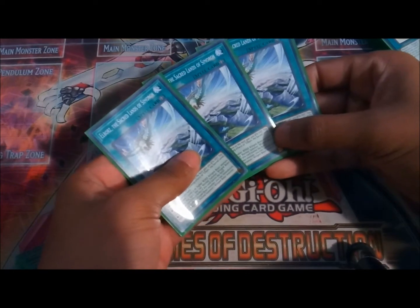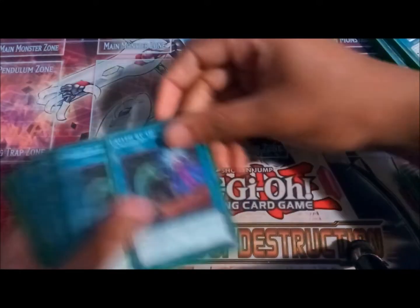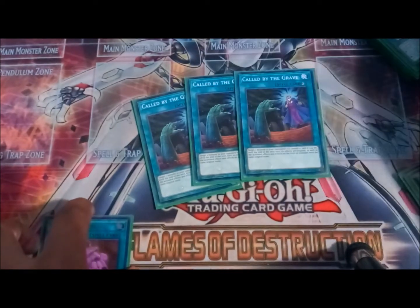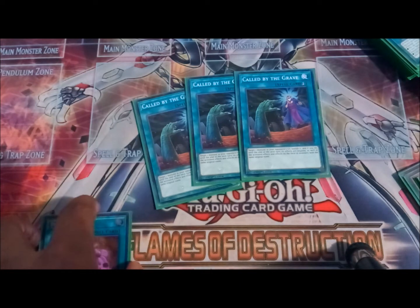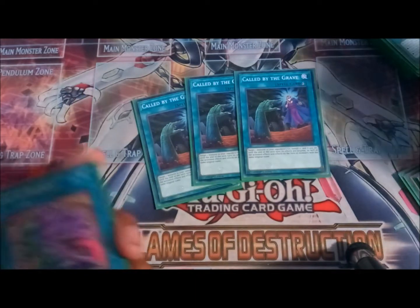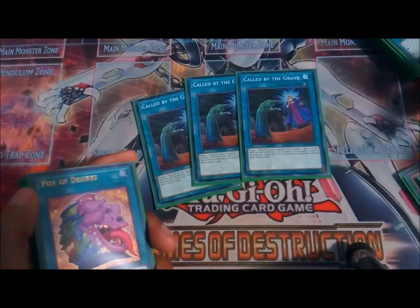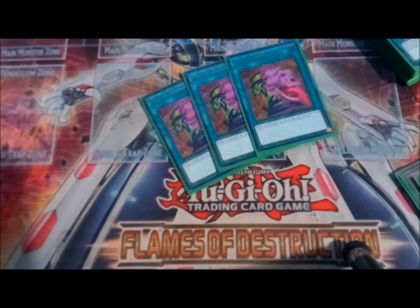Even though it can be a brick, you still run three because we're playing Pot of Desires in this build — spoilers. Called by the Grave is very important because if you activate Onslaught, you discard a winged beast — that's minus two — and if that doesn't go through it really hurts. Called by the Grave protects your spells. Pot of Desires can't be Ash'd and can't be Impermanence'd since it's a spell, so you want to make sure key plays go through without having to bait and waste resources.